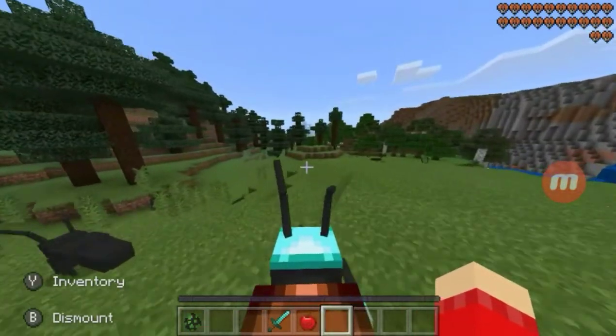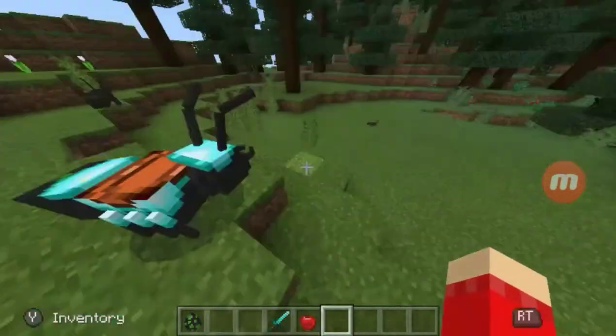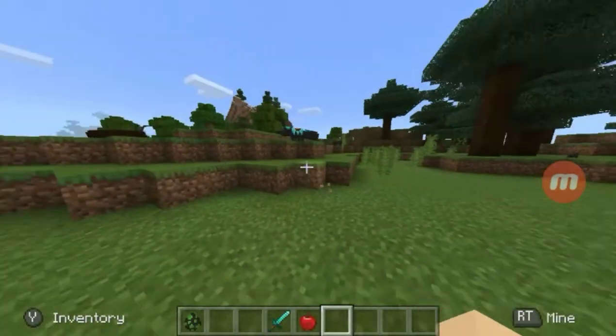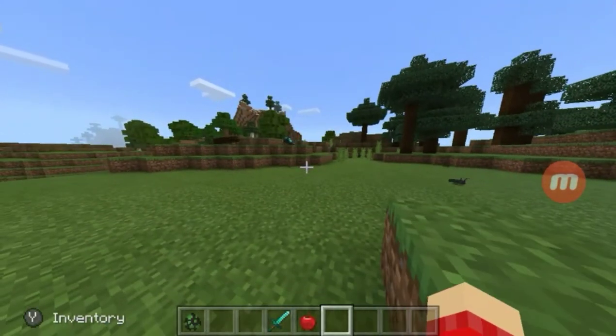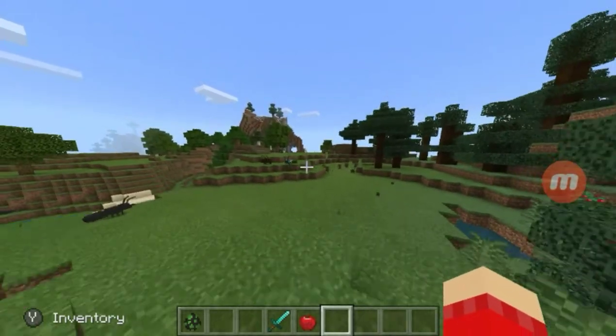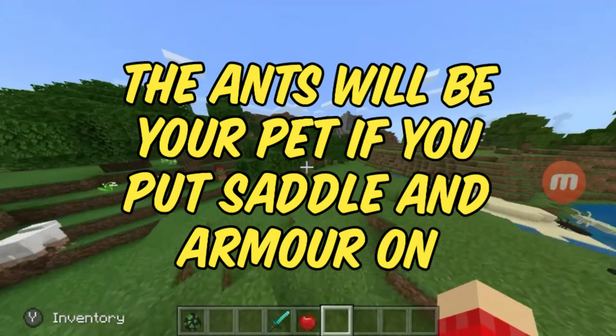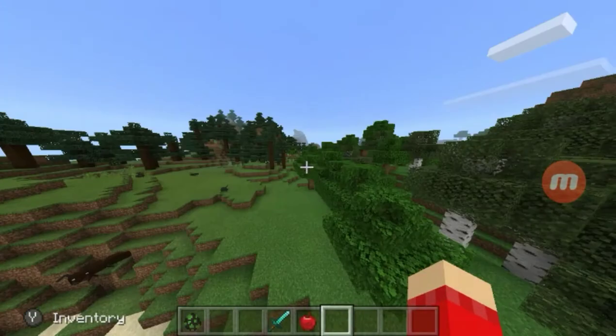And also guess what — you can jump high like a horse and go faster than a horse, I think. When you put the saddle and armor on, it becomes like your pet. You've got a pet ant now!